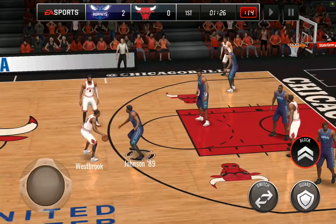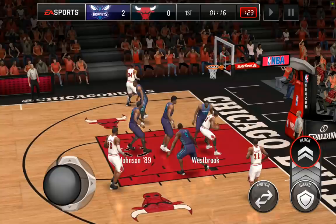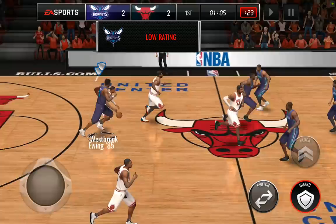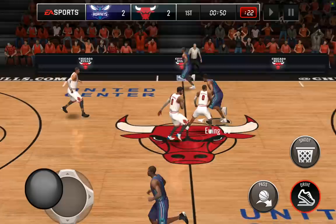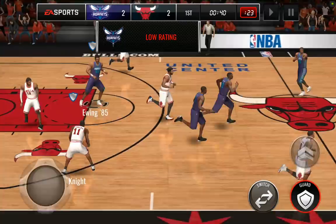Obviously, this is 95 Westbrook so it's going to be pretty tough to take the ball from him. He misses because Ewing gets a stop, but he gets the board. Give the ball to Magic — let's see if we can get some post action in. He did a turnaround jump shot instead of a post move, and I don't know why it always is incredibly difficult to time those shots. We got a block right there. Mid-range jumper? Nope — maybe not going to do mid-range jumpers with Patrick Ewing.